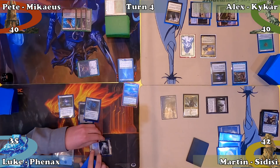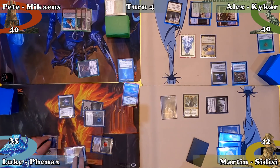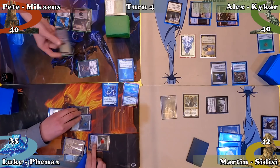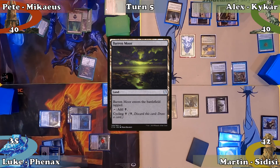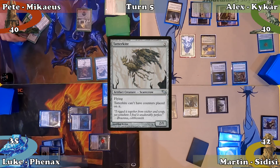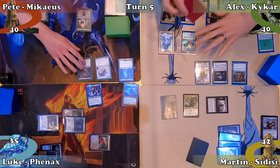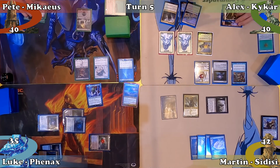Martin ends his turn and Luke puts another storage counter on his land before proceeding. Luke plays an Island and casts Arcanus the Omnipotent, paying the Rhystic Study tax, then passes. Pete responds by cycling Barren Moor before his turn. Pete plays a Swamp and casts Tatterkite, pays the Rhystic Study tax and passes. Alex plays Prairie Stream and casts Teferi Hero of Dominaria, makes a Spirit, uses his plus-one ability to draw a card, then untaps 2 lands at end step.